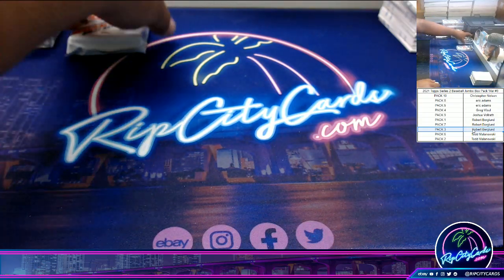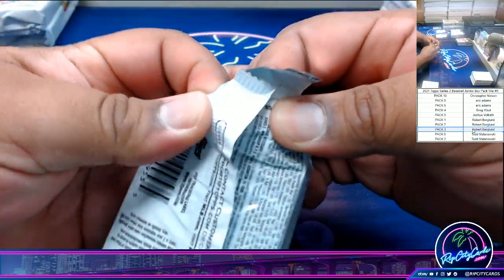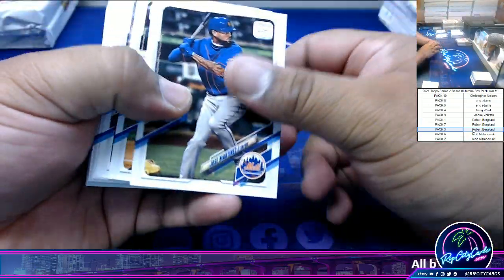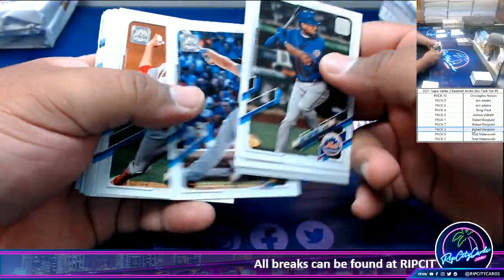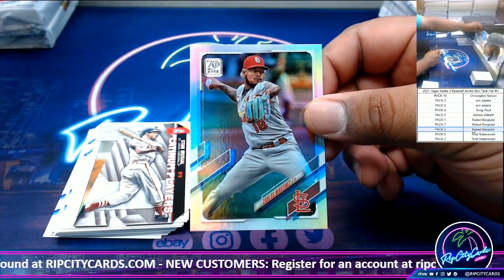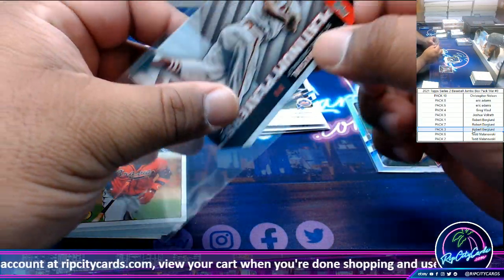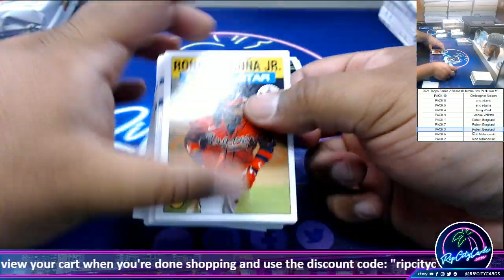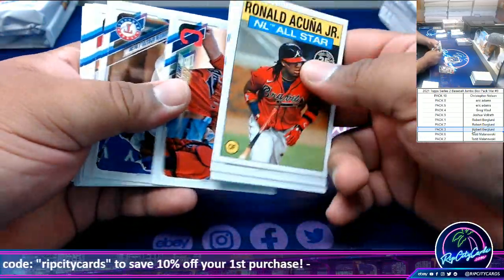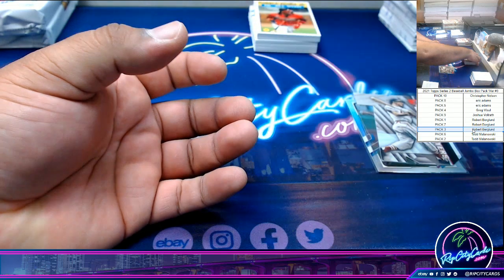Alright, Bergie, I'm going to start with pack three for you. Good luck Bergie. We have Carlos Martinez, Cardinals foil. Nothing in that pack. Sorry Bergie.